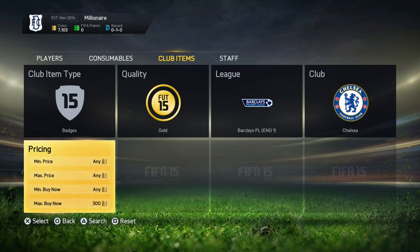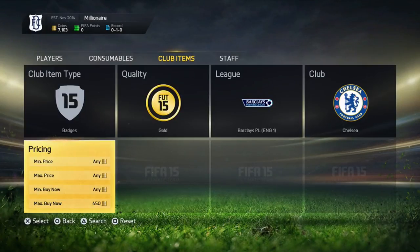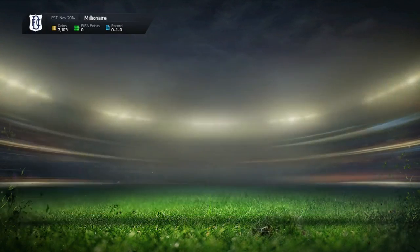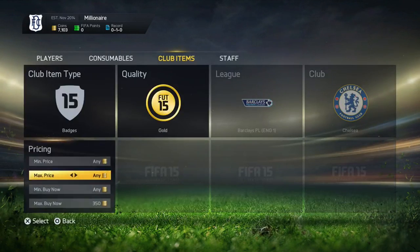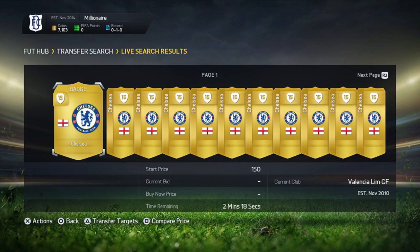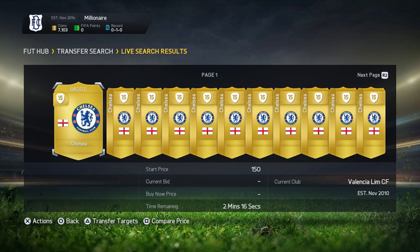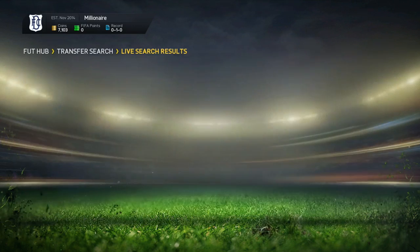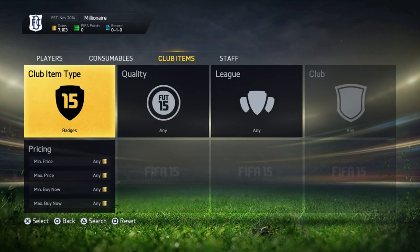You can go out and pick up the Chelsea badge as well — that is usually about 500 coins, which is actually pretty expensive. But you can go out and pick that one up on a bid for a lot cheaper. As you can see, it goes for 350 at the moment. You can even pick up all of these for 150 coins, have them in your club for about a week, and then the price will go back up.